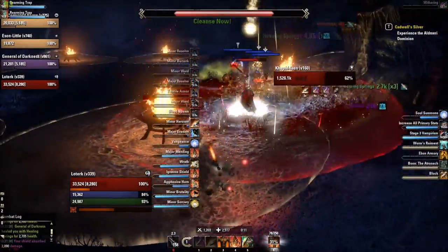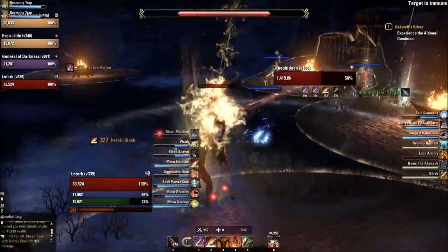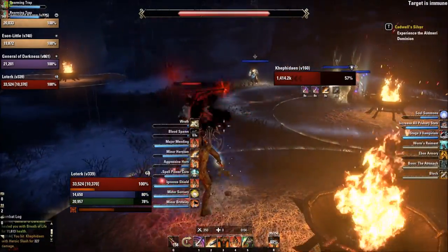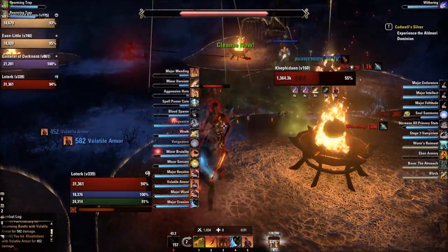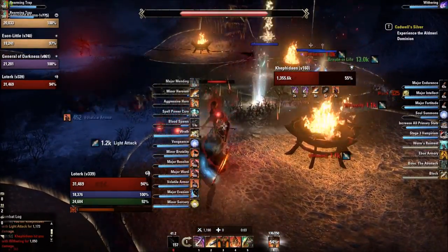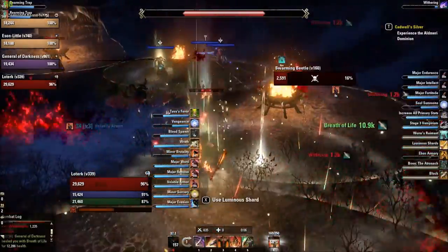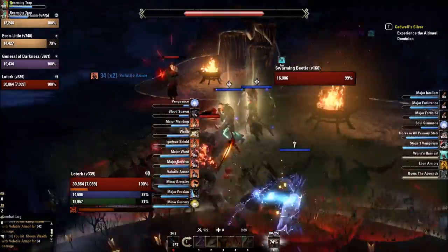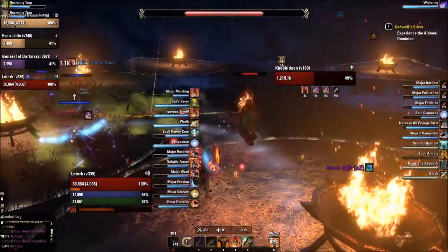If you do not block the heavy attack and do not have your resistances up, it's going to do a lot of damage to you and without block, definitely one-shot you. She also does a large AoE which is very easy to move out of - it's got quite a long time before it goes off. Adds do spawn; try your best to help out if possible, but they have quite low HP so it shouldn't be too much of an issue. I got stuck by the adds and couldn't quite interrupt in time.